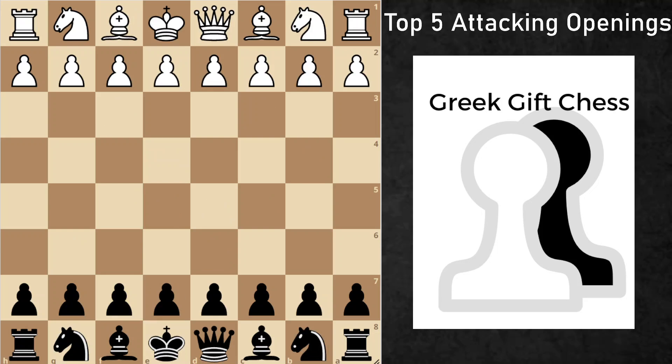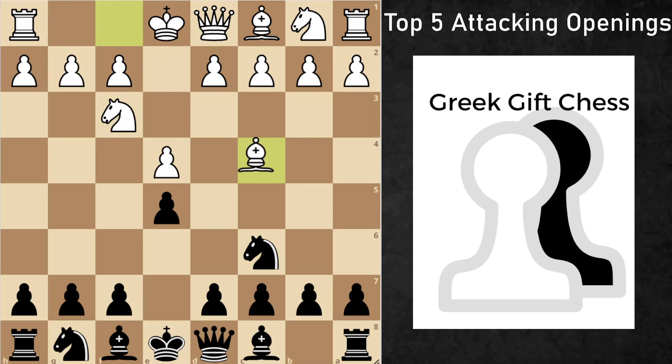Next opening: the Two Knights Defense. This is something I've played personally and I really like it, because it throws fried liver players really off their guard with an attacking opening. After e4, e5, knight f3, knight f6, White plays the Italian opening, and now we have knight f6. Oftentimes White thinks, 'Oh wow, this is a blunder — I can just get my fried liver from knight g5.'